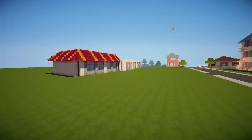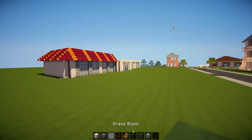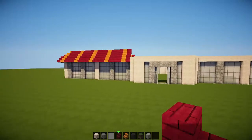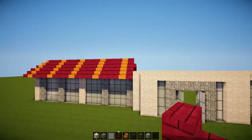Hey, what is up guys, no subscribers guy back again for another episode in the Minecraft inspiration series. Today we're just going to continue on with part two of the McDonald's that we're building, and here it is. We finished off last time just doing part of the roof on this side.